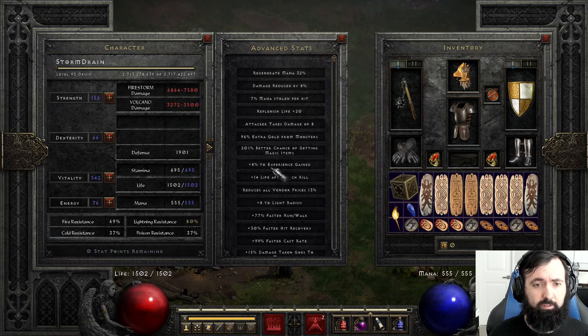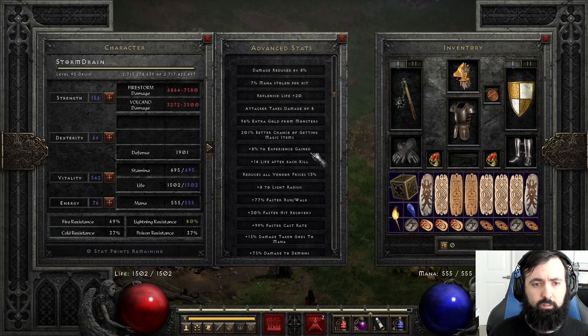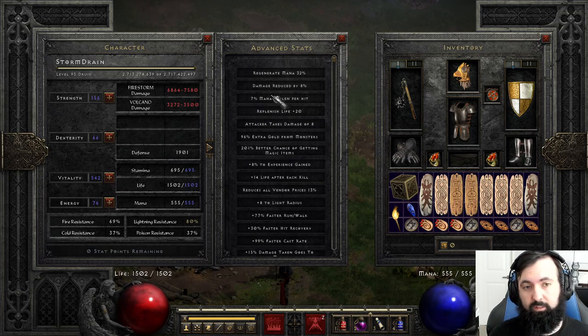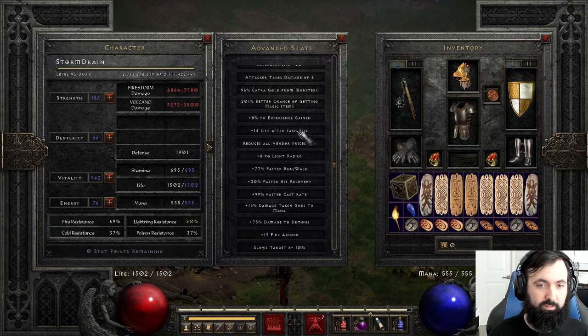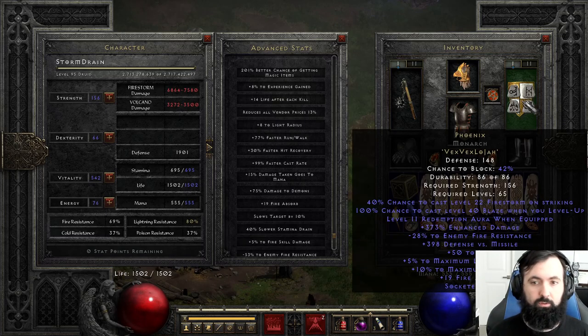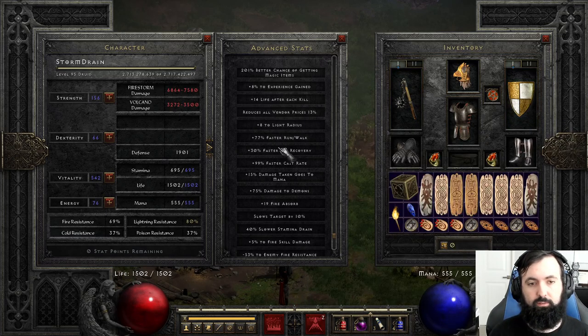We have magic find and gold find. You're going to want probably over 200 magic find. The gold find stat isn't very important. Experience from the Annie is always a good stat. Life after each kill on Enigma is really big because you kill a lot of monsters very quickly — good for refilling your life. So is the Redemption Aura from Phoenix, but it's not too big of a deal on this build.